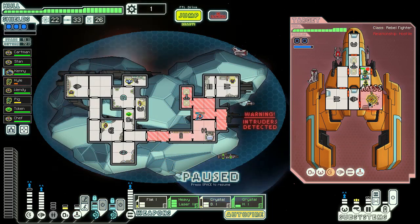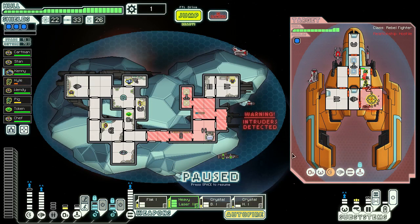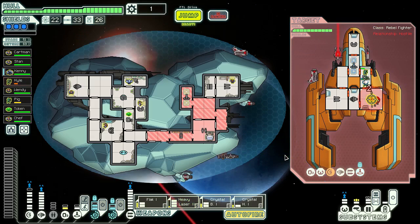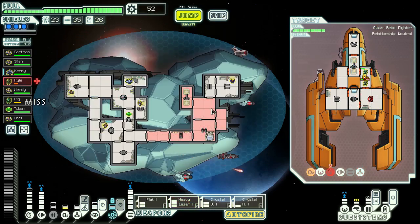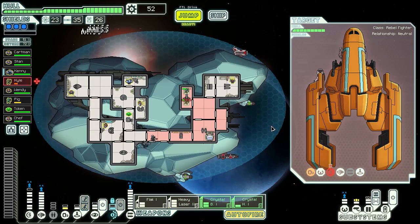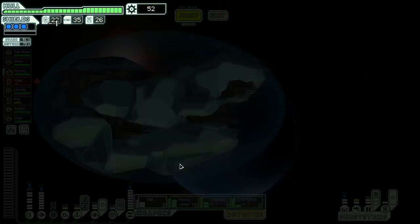That didn't do too much. Heavy crystal next while it still gets through the shield. Let's just try and take a shield with the next one — nice. No more life signs. That didn't take long, did it? Come on boys — he will probably heal up in time. There's a store down there, next to the base. Let's have a look.